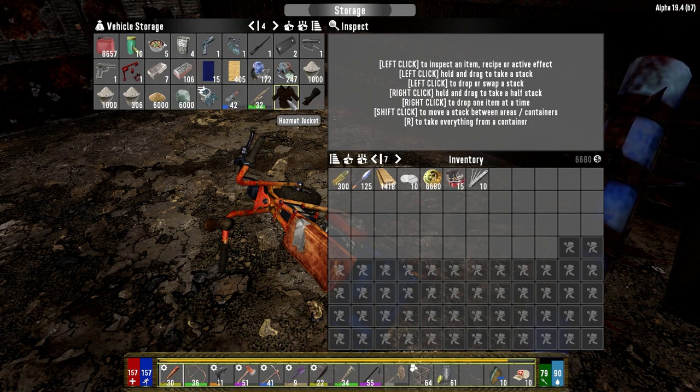The AK, the marksman rifle, and then the hazmat jacket and gloves — we both have black die on them. So that's that.